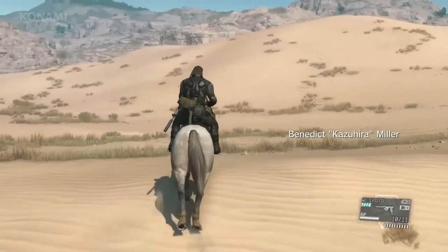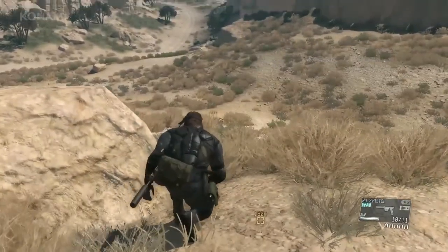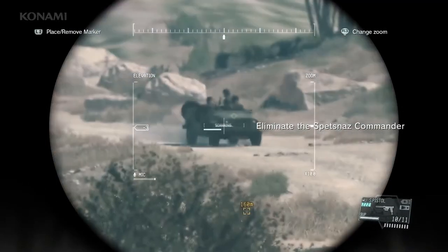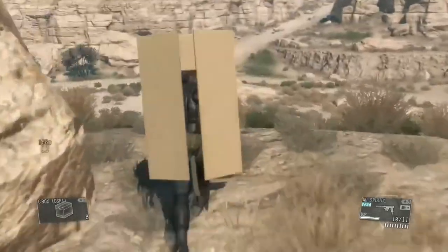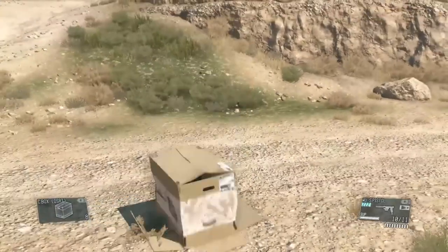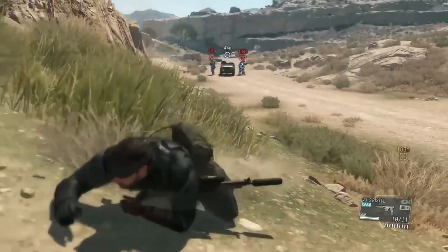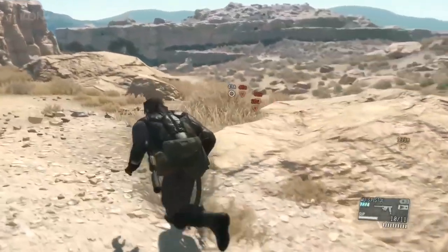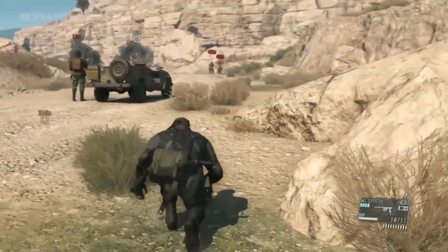Your target is a Spetsnaz detachment commander. Scouting the area, we see a road patrolled by Soviets leading to our outpost. This vehicle is carrying Soviet soldiers who are en route to the meeting with the Spetsnaz Commander — let's see if we can intercept them. This time we'll show you some new features of the cardboard box: it's equipped with the ability to slide down hills, which may be the fastest way to get from point A to point B on a slope. Now we've made it to the road and we'll leave the cardboard box here in the middle — the enemy has noticed it, so we'll leave it to cause a distraction while we sneak away.